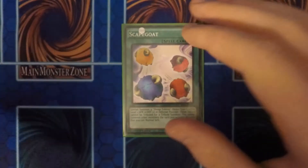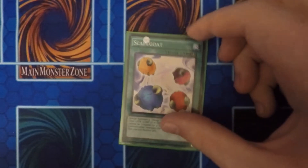I also run one Scapegoat, just for the four tokens you can gain and then link off from those.